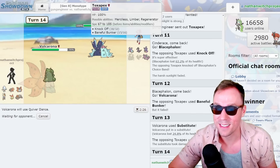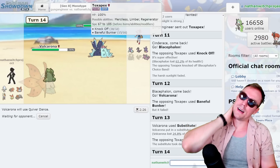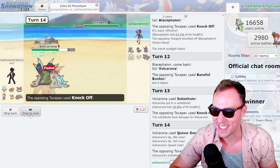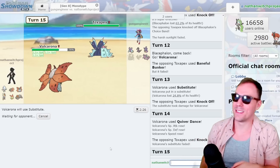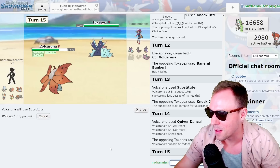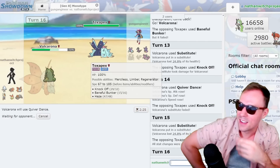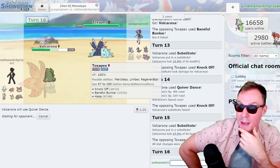They probably do have Haze still — with Baneful Bunker, probably Scald, no — it's Scald and Recover. Wow, so we super win then. Well, always love to 6-0 a fan. That's the mark of a true content creator right there. They do have Haze, so they don't have... it's gotta be Recover, that means they don't have Scald. Bold choice — I guess they're already spreading status with Baneful Bunker, but honestly didn't realize Haze went through Substitute. It's a really good move.